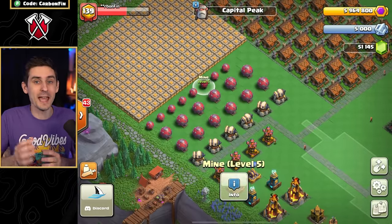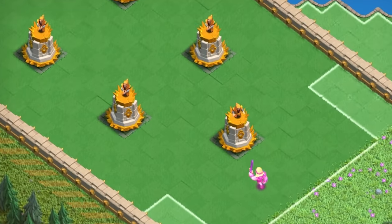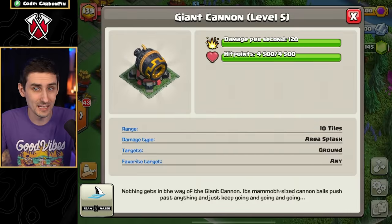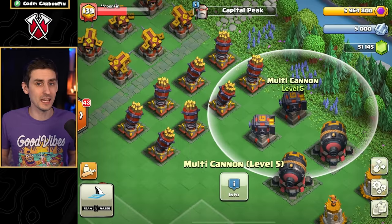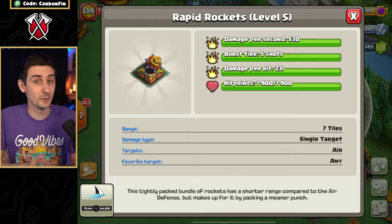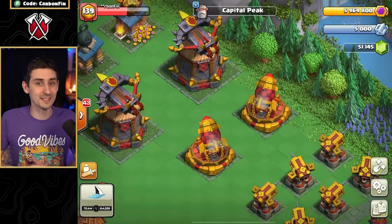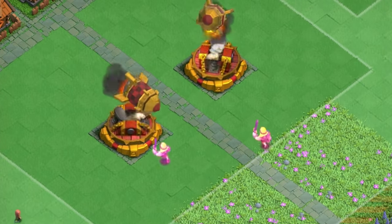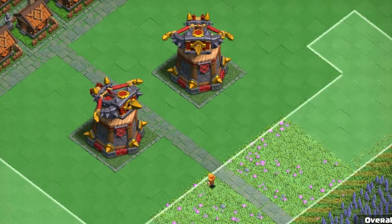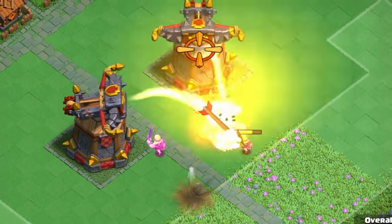On the right side, we have new defenses within the Clan Capital. These include a super wizard tower, which hits a single target ground and air; a giant cannon, which does splash damage; two multi-cannons, which do burst fire; eight rapid rockets, which also do burst fire; the spear thrower, a single-target defense targeting ground and air; two new rocket artilleries, which do splash damage to ground and air; and finally the two giant blast bows, which do area splash to ground and air 3.5 to 14 tiles away.